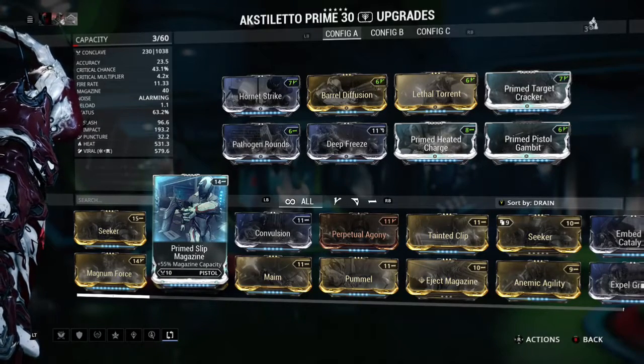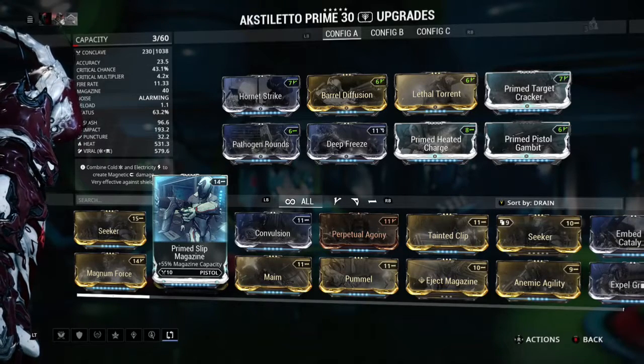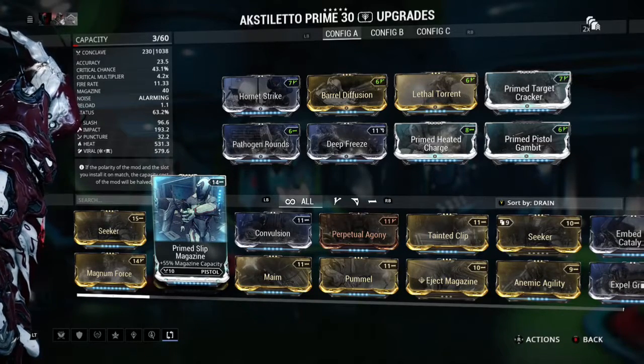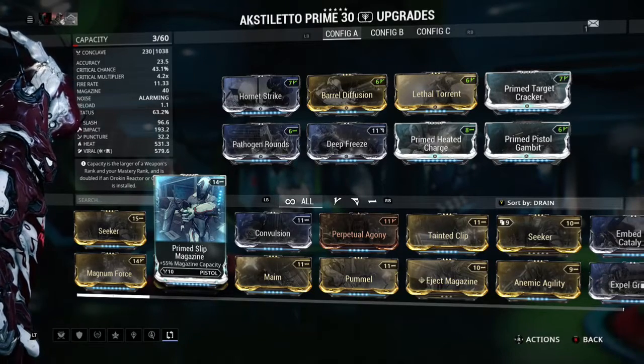To finish off we have Primed Target Cracker and Primed Pistol Gambit, which add crit chance. However, you could take these out completely and replace them with additional status mods to increase the status chance even more, depending on your playstyle.